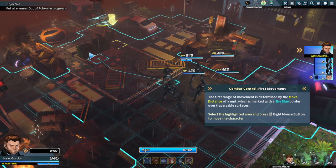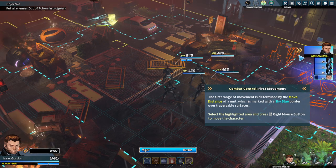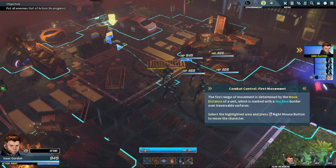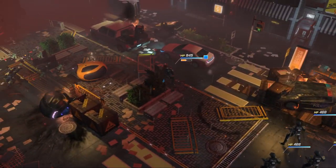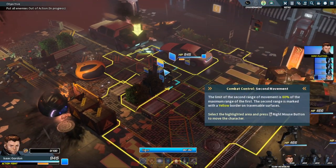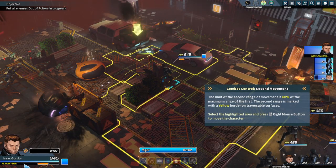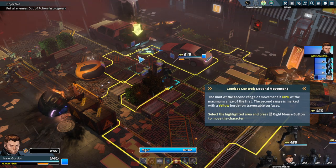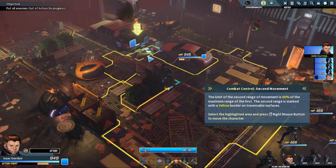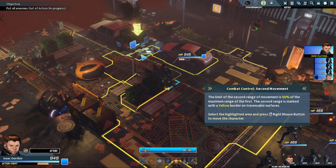But I am liking this so far. Let me move Mr. Isaac Gordon here and see what happens. So there's also the yellow border, like in XCOM, and we use our second action point. Here we have the action points on the lower left of the screen. It's very reminiscent of XCOM — that's how I found it and I'm kind of liking it. I had that XCOM itch to scratch for some time now.